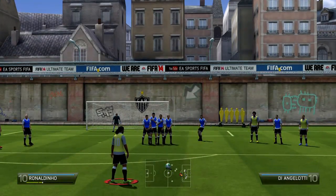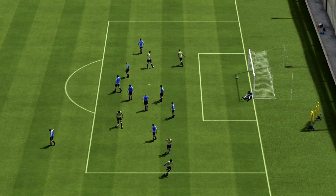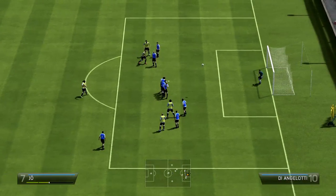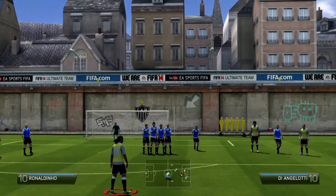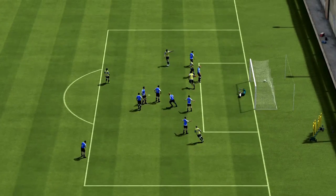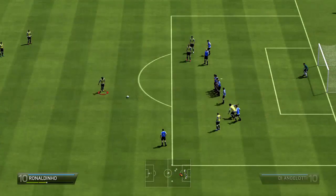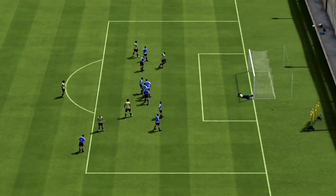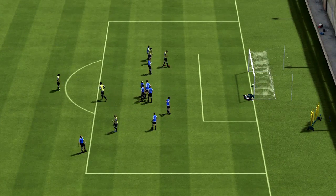Ya veis que estoy tirando faltas. La barra de potencia tiene que ir entre una barra y media y dos barras. Si lo cargamos dos barras, el portero puede que llegue a pararnos la falta, porque aunque estamos tirando más fuerte en realidad lo que estamos haciendo es tirarlo más alto. Lo que nos interesa es que vaya lo más bajito posible, cargarlo una barra y media.